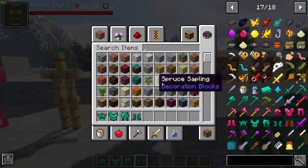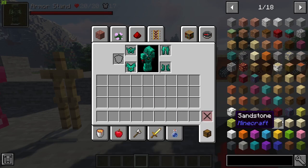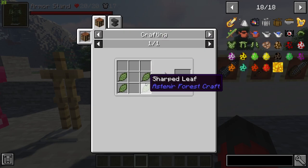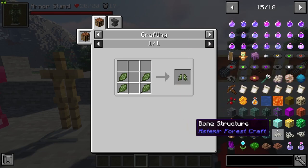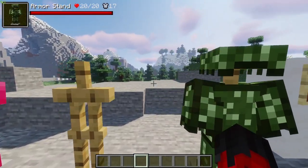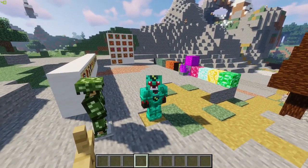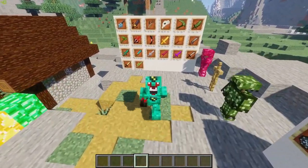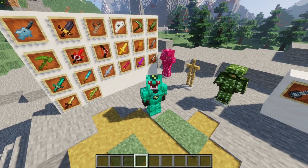We also have the sharpened leaves armor set, which is not strong in the slightest, but it's crafted from sharpened leaves you can find in the new biome inside sharpened leave blocks. It's an all right looking armor set, but my personal favorite is the Enderite set — I really like the little detail on the helmet and chest plate, it just looks great.